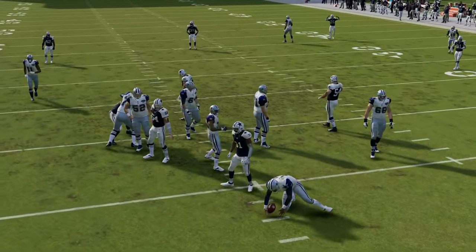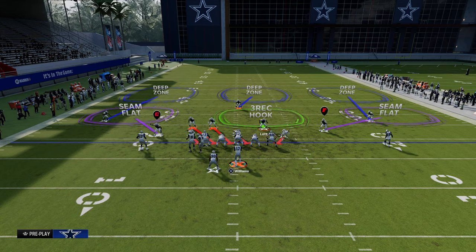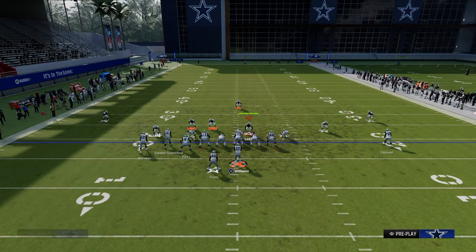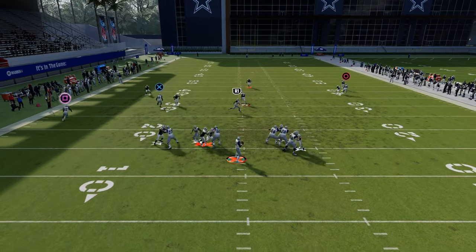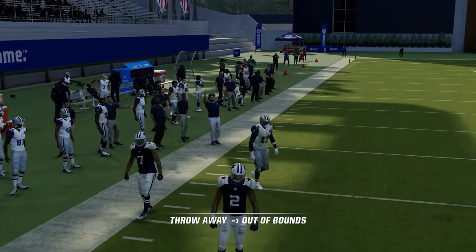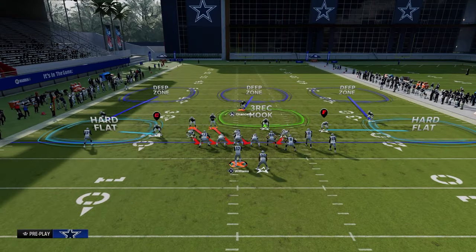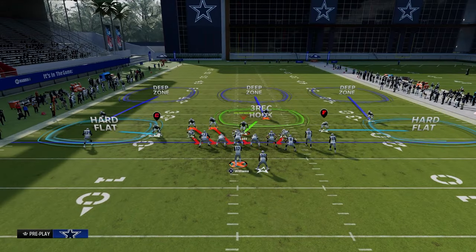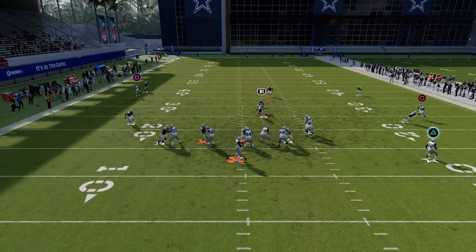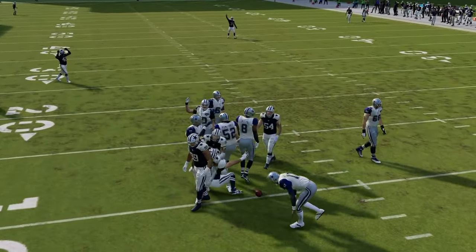So what they're going to need to do is basically flip the formation. When they flip the formation, they're going to now have the resources they need to block this blitz off of the left side. As you can see, they're able to pick this up now. Most people in this year's game really don't block tight ends because tight ends in general are not very good against the A-gap blitzes we've seen. But if they were to block a tight end, a block tight end can give this blitz some trouble.